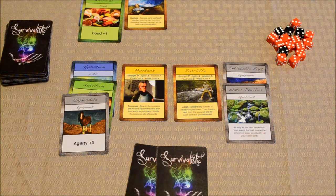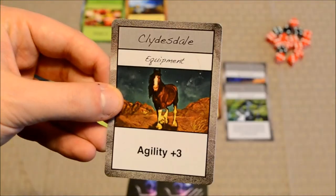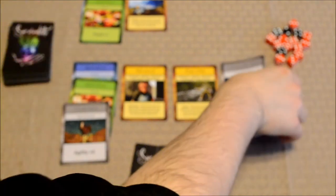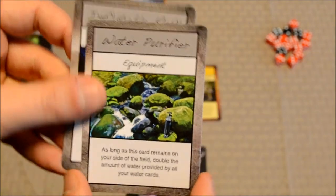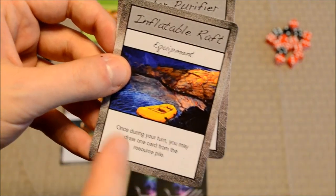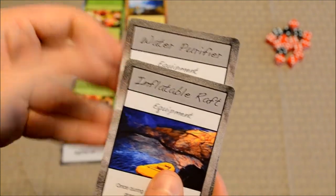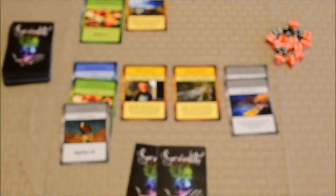Regarding using equipment card effects: some of these equipment cards are passive in nature — for example, one just gives a straight buff to the Agility attribute on a clan member. Other equipment cards take a more active role. The water purifier, for example: as long as this card remains on your side of the field, double the amount of water provided by all your water cards. The inflatable raft: once during your turn, you may draw one card from the resource pile. So it may pay to have some of these cards out on the table, as they will actively reward your team in various ways.